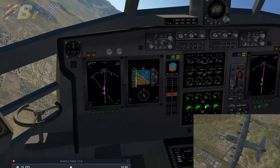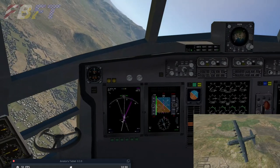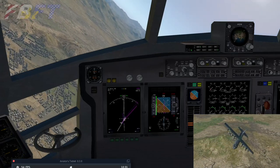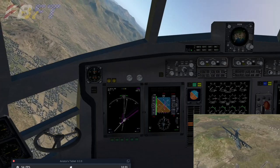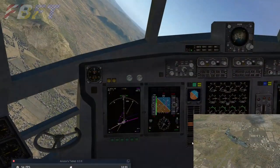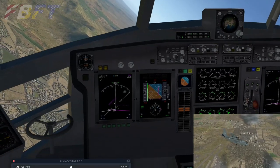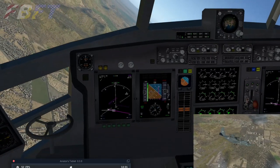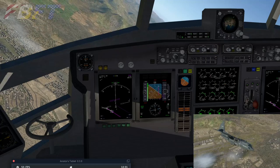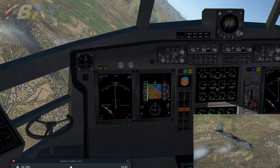We're going to idle the throttles, maybe extend a notch or so of flaps. We can also stick the gear out. I'm going to be turning on the landing light, although I don't know that increased visibility is really something we want. This is the first time I'm attempting this approach, so I don't really have more than a ballpark sense of what I want for a vertical speed — we're just going to be eyeballing it for the moment. You can watch that heading bug for reference as to the runway beneath us.